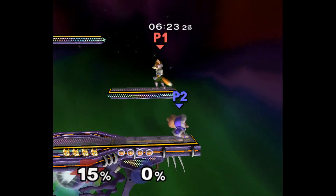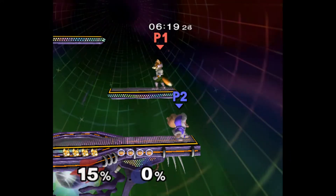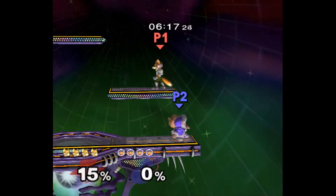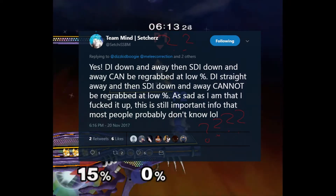What is up everyone, Nicky here with a video on Ice Climbers' down throw down air and how to escape it as Fox. This is actually a technique that I figured out within like 2 minutes. I have no idea how no one thought of this before.